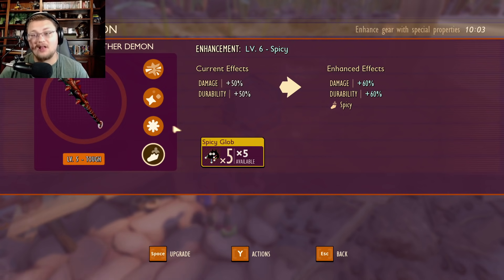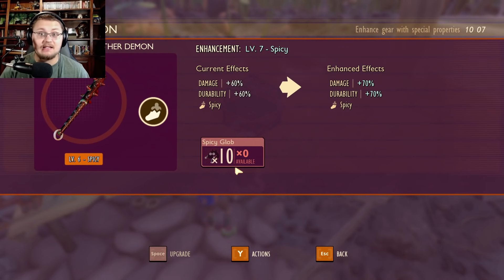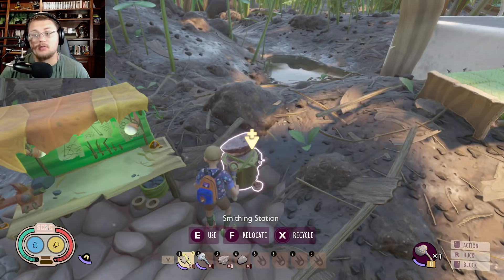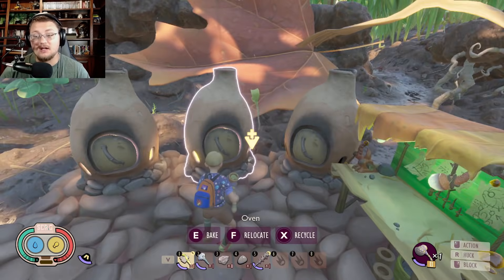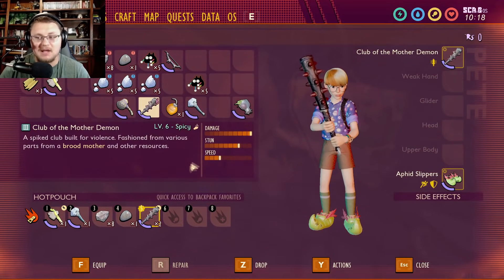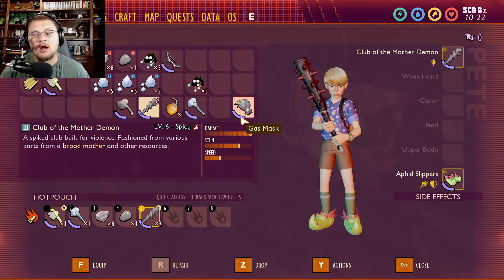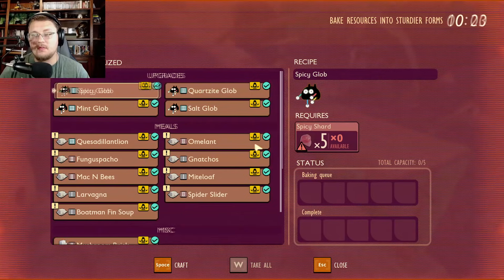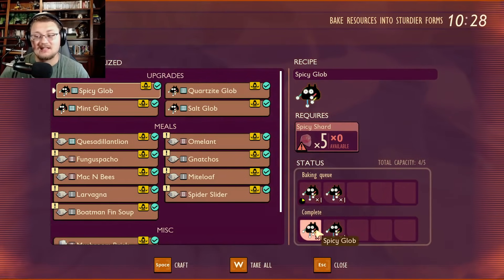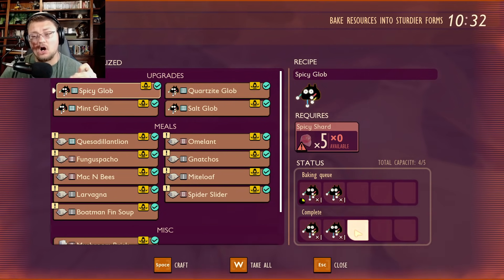Personally, I'm going to do a spicy club of the mother demon — I'm feeling spicy today. You'll need 5 spicy candy globs to start, then 10, and you'll get up to 70% bonus damage — that's a crazy number, almost 100% more damage with something like the club of the mother demon. You now have an epically strong weapon with around 60 quartzite total and a couple pieces of goo. The globs are made in the oven and do take significant time — since the beginning of this video I've only made two more spicy shard globs.